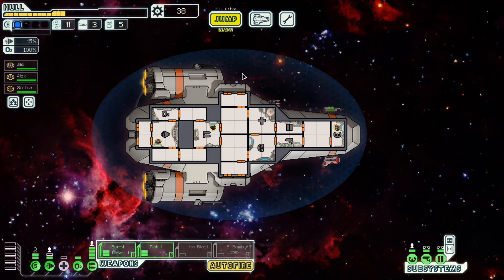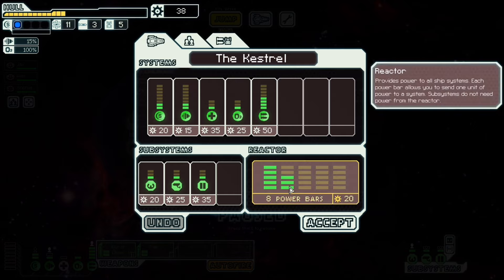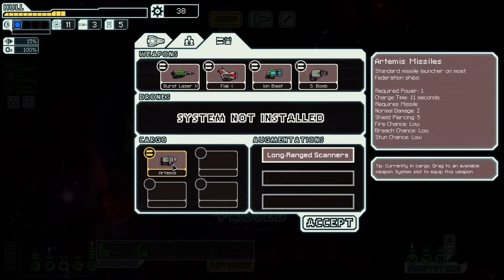And maybe get enough weapons energy that we can turn all of these on. There are a few other things I'd like. A cloak system might be a good idea — we're going to need that for the end boss if I'm going to use the same tactic I usually use. But not sure. We can sell the Artemis.